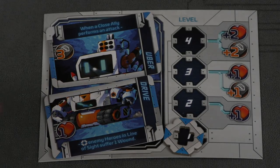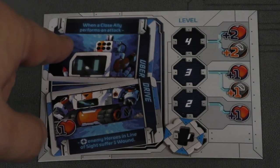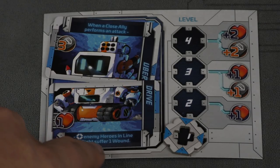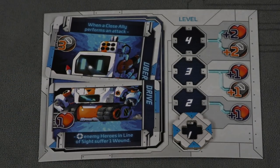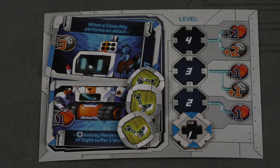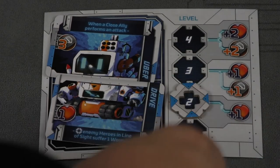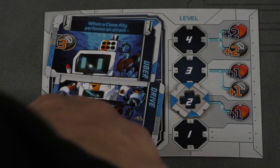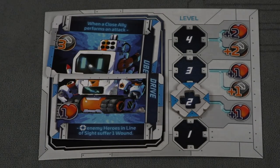Robots have a special ability — basically it says when a close ally performs an attack, then a certain number of enemy heroes in line of sight suffer one wound. How many? At the beginning of the game, one of them. As the game goes by, you're going to be able to level up your robots. To do that, you need to get three robot part tokens. You get a robot part token whenever you overkill a monster or if you kill an enemy hero. Sometimes they'll be in the scenarios too. Then you just turn them in and go up a level, which adds a hit point, then another hit point, a defense die, then two hit points and two defense dice, making the bottom also more powerful.